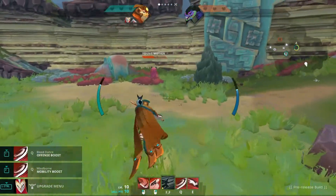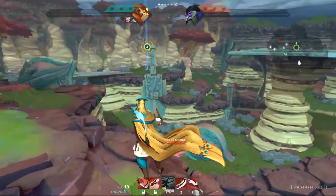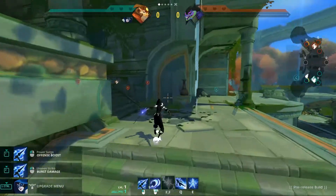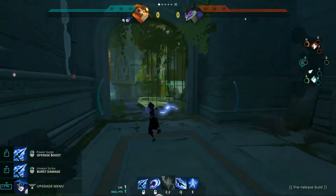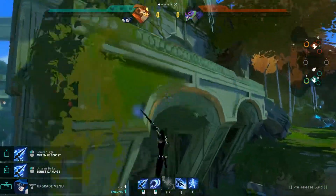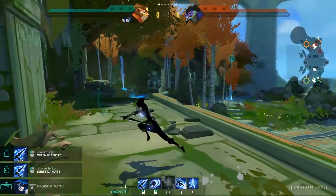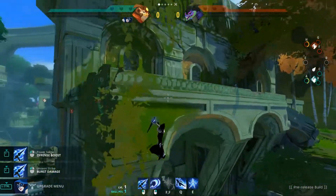The jump attacks are very unique as you can use them to change directions mid-air, and they allow you to get to places you normally couldn't. They give you a little extra height when you jump. Best place to use this is in falls — if you're coming out of the enemy secret, normally you faceplant every time. However, if you use your jump attack at the apex, you can get up there and escape your pursuers.